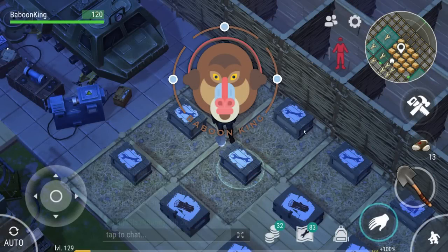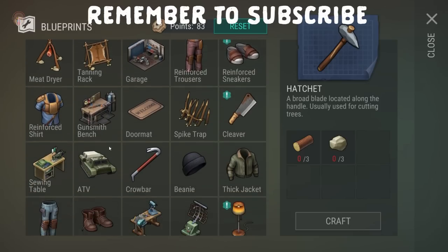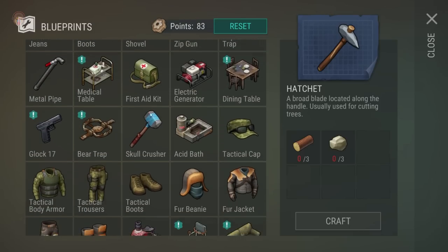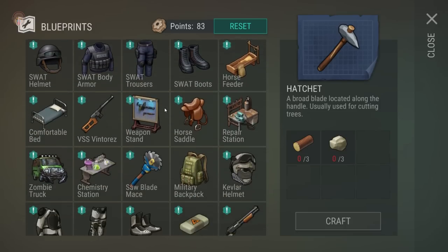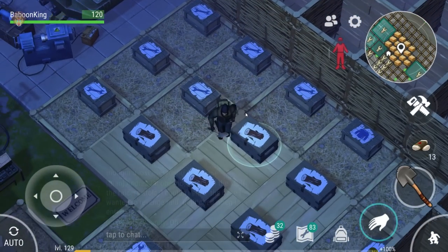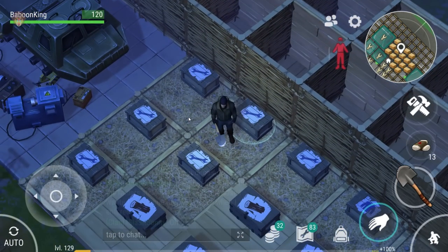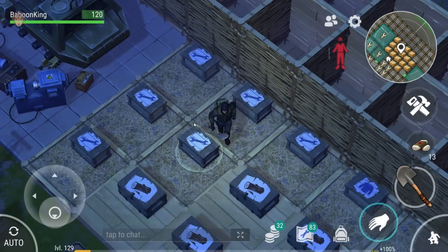Hello everyone, it's Baboon King bringing you another episode of Last Day on Earth. I've got a lot of comments from people asking me how to do the gunsmith bench chest part — the upgrade chest story with the raw icon. So today I'm going to quickly show you guys how to do it. It's fairly simple.